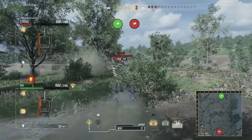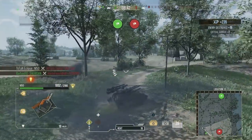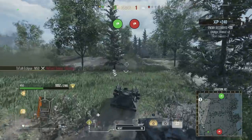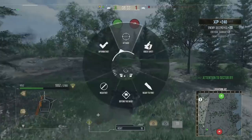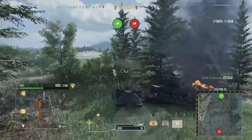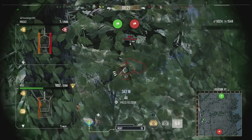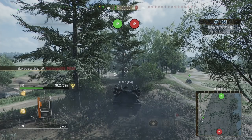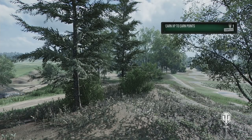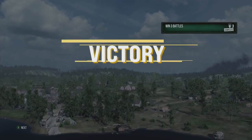This is where this tank comes in real clutch — when you're coming up against things with basically no armor that can't compete with your clip potential, you can put in damage super quickly and take out multiple tanks in one go. We only got one kill because our Sheridan teammate had taken out the other enemy tank. Then using the camo and a couple of bushes, we outspot the M60 A3, put one into his tracks, then finish him off one and a half seconds later with the intra-clip reload.